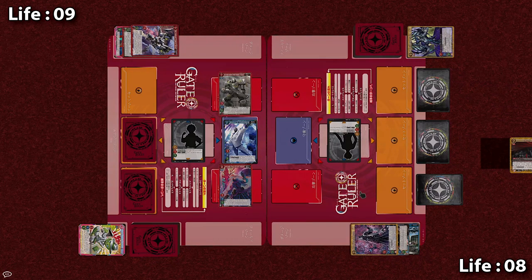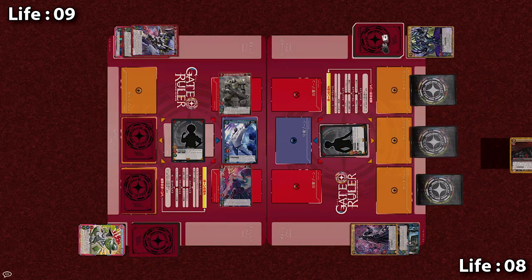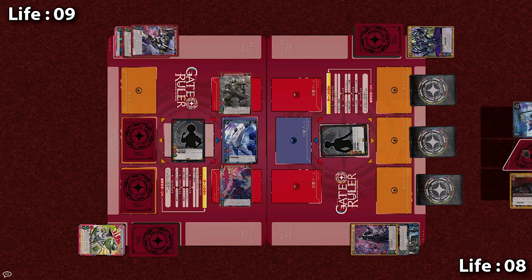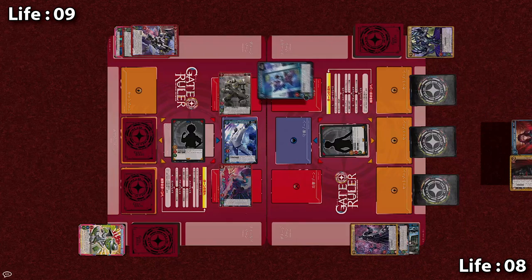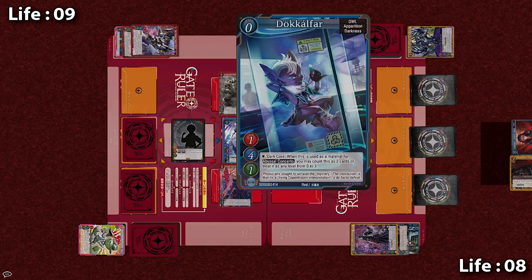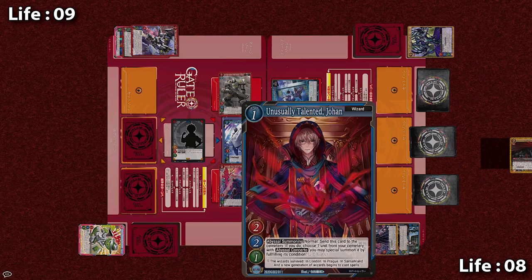Now both players are tied at 3 damage each. The Knight goes active, they make 2 of their energy active, and they draw 2 cards. This is a pretty bad situation right now because Midas G Goldberg standing in the Apprentice's defense zone is pretty insane with its 4 HP. First at 0 cost, the Knight will summon Dokkalfar. Then at 1 cost, Unusually Talented Johan.